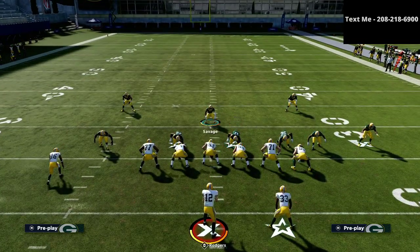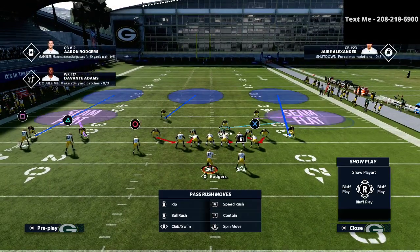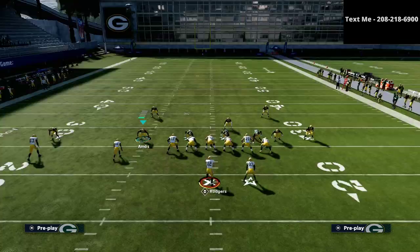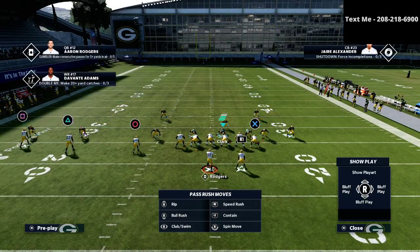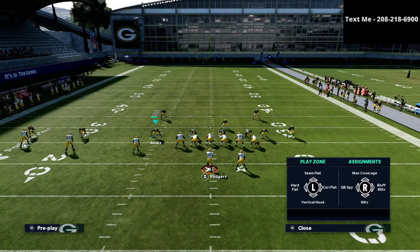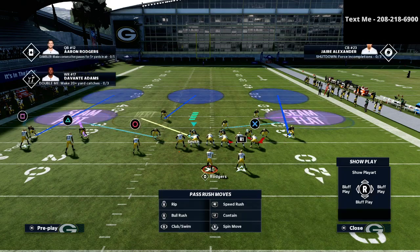To recap the setup: audible to Mike Blitz 3, shift your defensive line to the right, bring your user over, and put him into a flat zone. On the left side, you can do whatever you want with those two guys — drop them into a flat and a three rec, or a vertical hook and a hard flat. I personally just like to do a hard flat and either a three rec or a vertical hook.